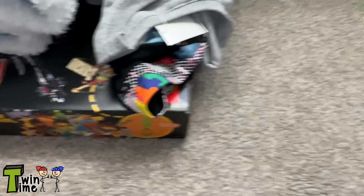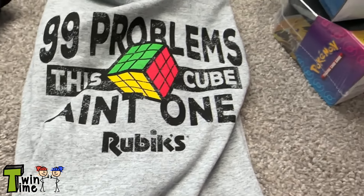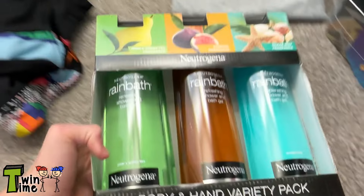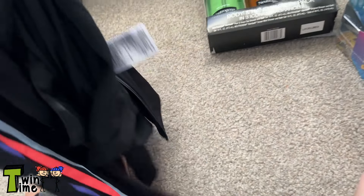I also got a shirt — it says '99 problems but this Rubik's Cube ain't one.' I love Rubik's Cubes so that's why I got this shirt. And then I got some shower gel, which is really good.